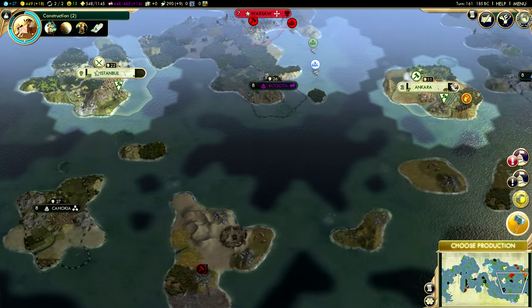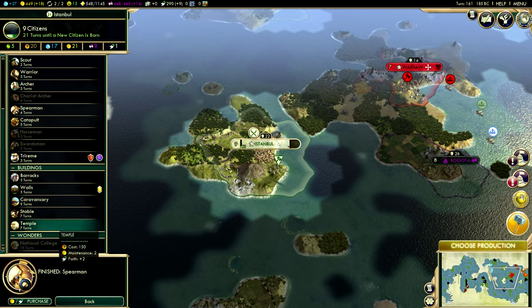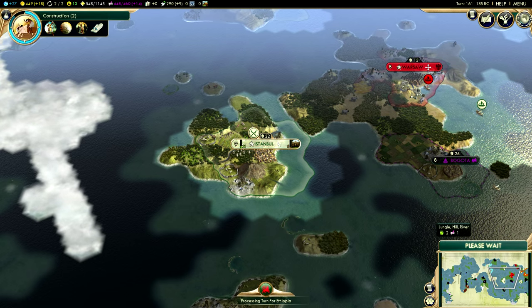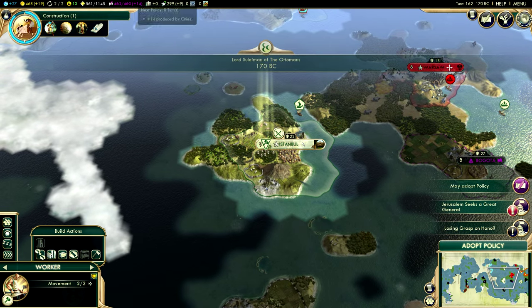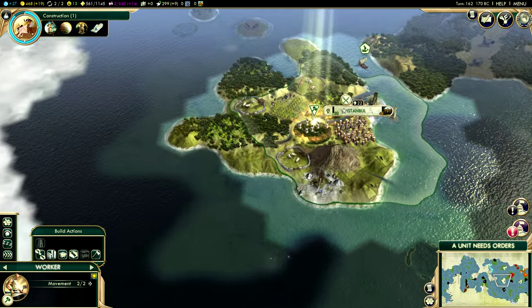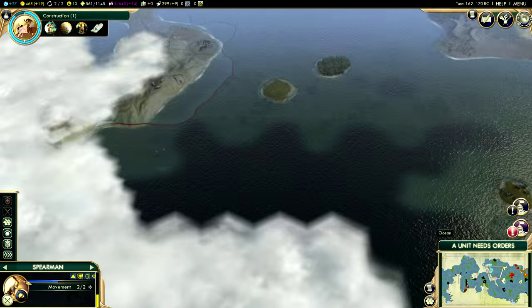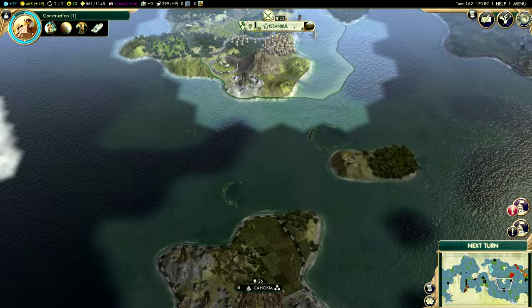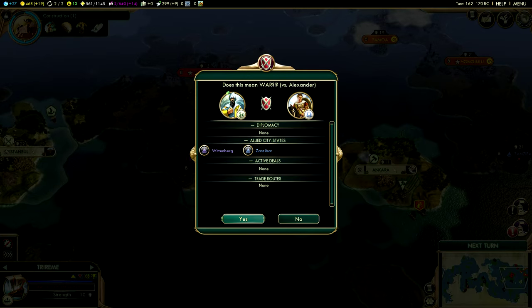I'll be sending a unit back down here — perhaps there are more barbarians to take. Let's work on Walls — pretty stable choice. I think we'll finally be able to complete our tradition tree and get an aqueduct in all of our cities, which is really, really nice — a fantastic bonus we can use. Still alive, somehow. I'm going to die next turn with that spearman — I have no doubt in my mind.